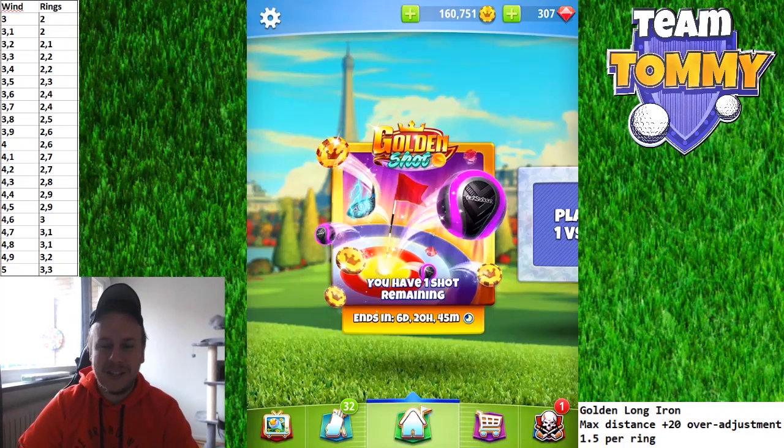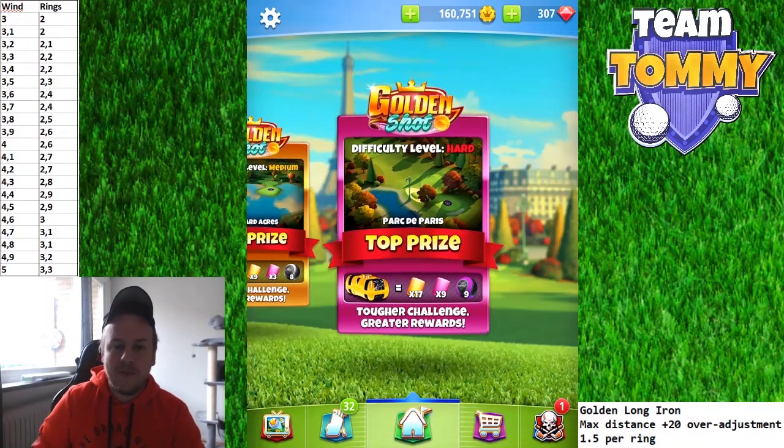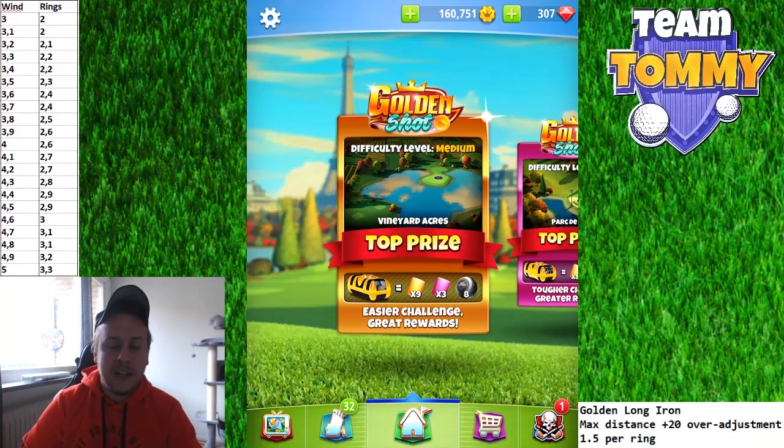In this version we're going to play a course from the Vineyard Acres. This is a course where it's going to be pretty simple to get one of the rings because it's flat.